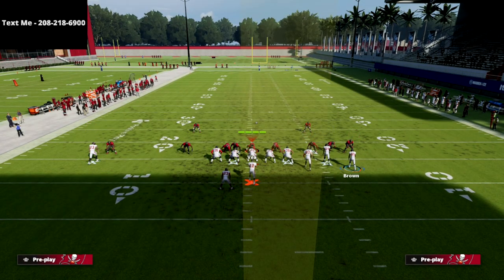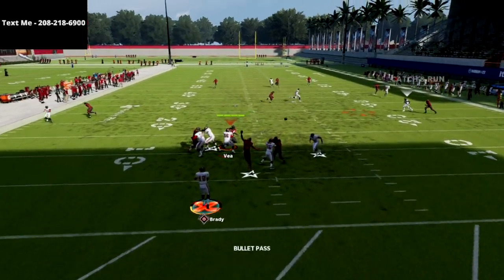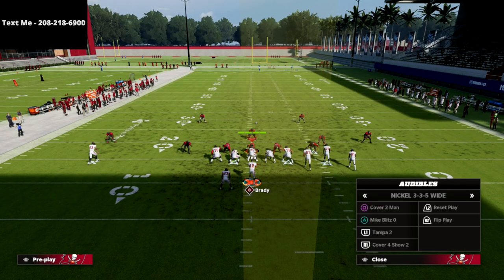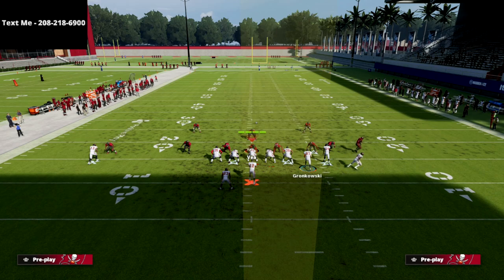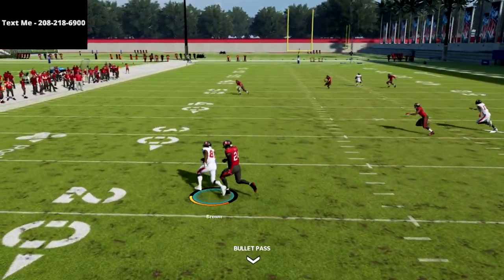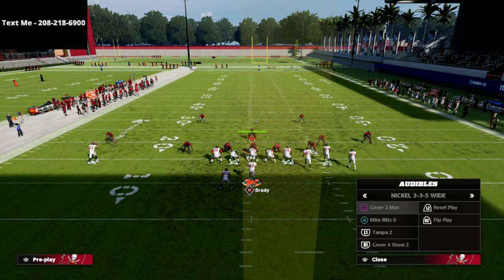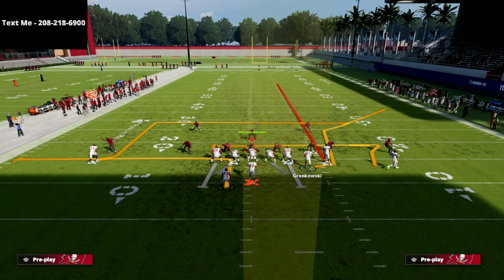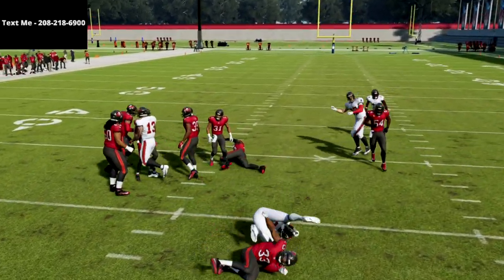Sometimes your tight end route will not get open against man coverage, so we need a secondary read — and that's what the circle receiver is. Every single time they play man coverage, he is going to get wide open. It's probably one of my favorite routes in the entire game. When I motion him, I'm snapping the ball just right before he sets his feet. See how consistent that is as a check-down read against man. He gets open way outside, so the user can't guard him — I can throw that there for great spacing.